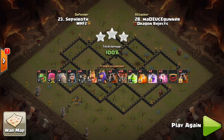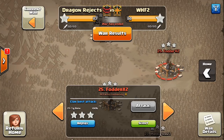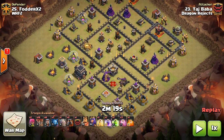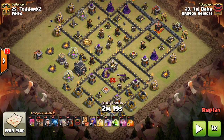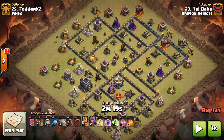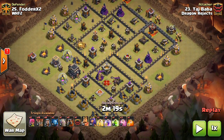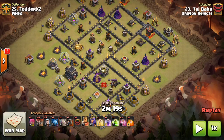Moving on, we have number 25 being attacked by number 23, Taj Baba, and he is going to be using a Golaloonian. His troop composition is going to be a golem, two Lava Hounds plus one in the CC making it three, 17 loons, seven minions, six wizards, and a couple of archers. His spellage is going to be a Heal, Rage, a Jump, three Haste, and a Poison.